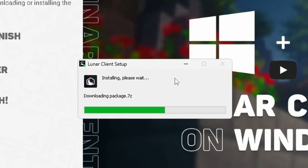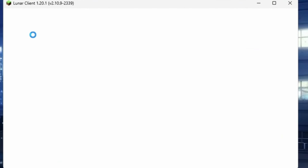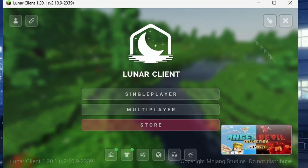After it finishes installing, you'll be brought up with the Lunar Client launcher. Go ahead and close your browser, as you'll no longer need it. Once you're on the latest version of Minecraft, click Launch and wait for it to load up. After it loads, I'm going to show you some insane tweaks you can do to enhance your Minecraft gameplay.